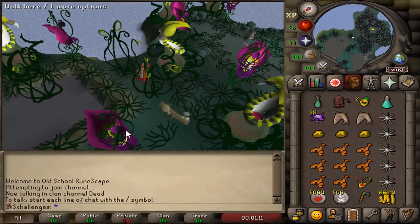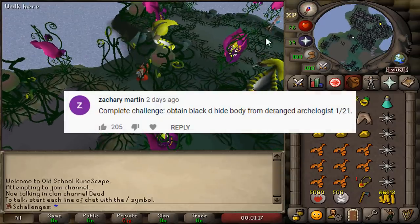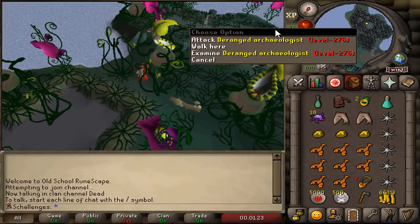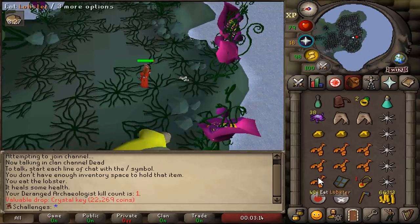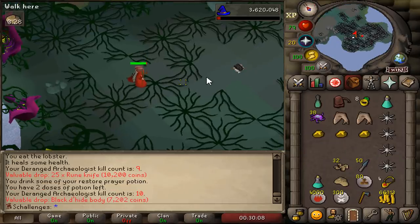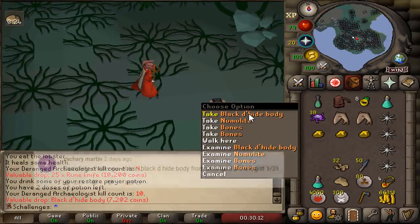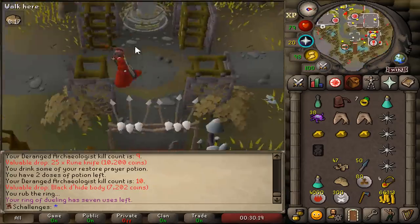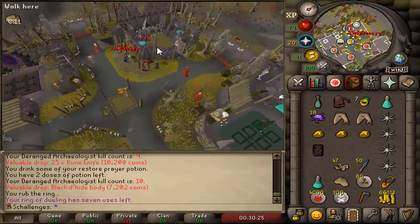Before we go back to the Revenant Cave, we're going to attempt to complete Zachary's challenge of obtaining a Black Dhide Body from the Drained Archaeologist. We currently have the Red Dhide Body, so this will be a great upgrade for the account. Kill count number 1 for a Crystal Key — and kill count number 10 and the challenge has been completed! We are definitely under drop rate; the drop rate was 1 in 21 kills and we got it in 10.